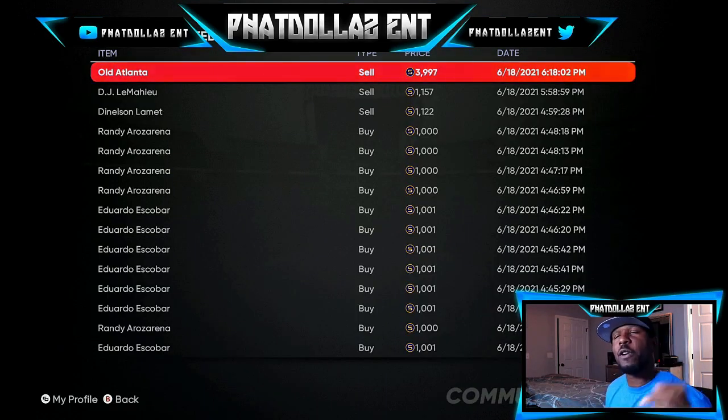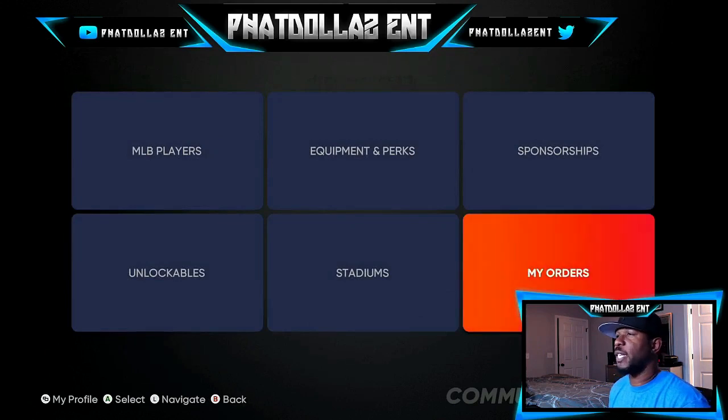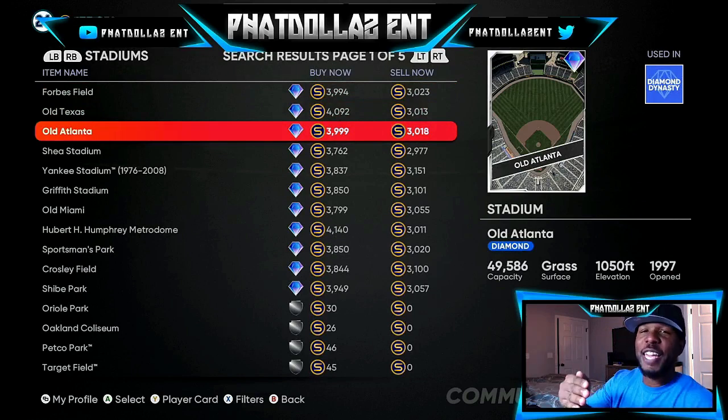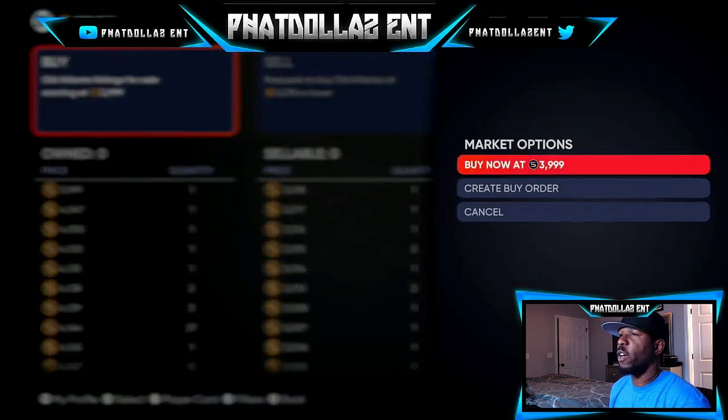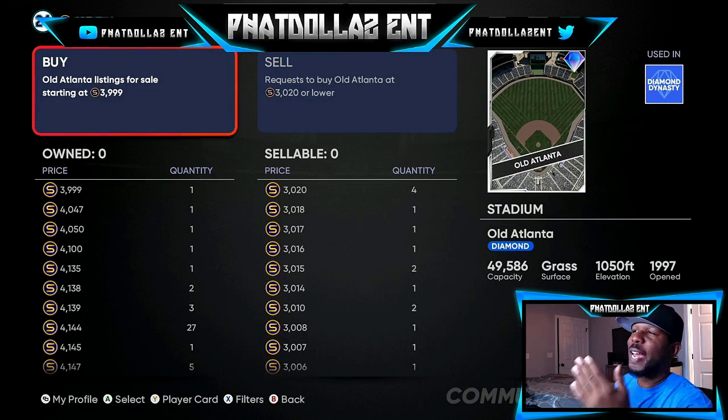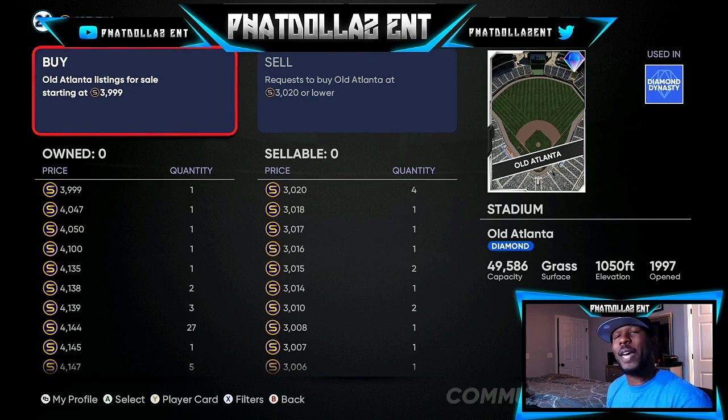Old Atlanta Stadium has been selling very fast — you can flip them for 650 to 800 profit every single time until people start undercutting. You can get them for around 3019; I'm putting buy orders in at 3020. They're going for 3999 and you can buy at 3020. There are orders at 3018, 3017, 3016 — I just need someone to sell at my price and I can make a quick 600-700 profit. Don't pay over 3050 unless you can sell in the 3800 to 3900 range.